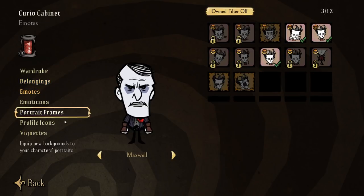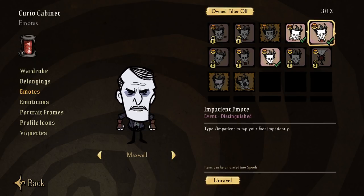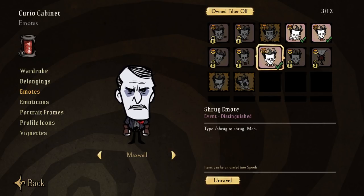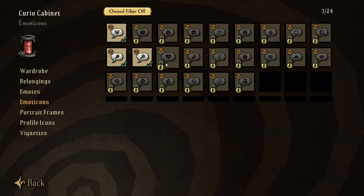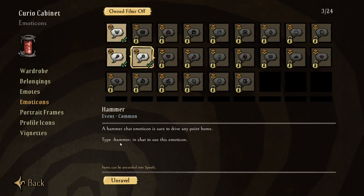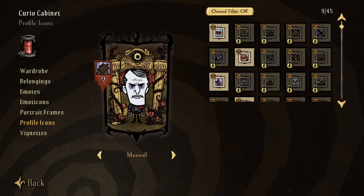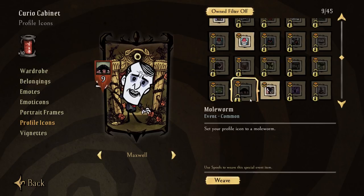In addition to belongings, we have emotes. I recently unlocked a new emote — the Shrug emote — with the most recent war chest opening. Once you have it, you can type forward slash shrug to shrug during the game. We also have emoticons you can use by typing their corresponding markup into the chat, portrait frames which allow you to change the background of your character, and profile icons which change the little icon displayed next to your current level. I'm level 9, and I can put a picture next to that — like Chester, which I've unlocked.